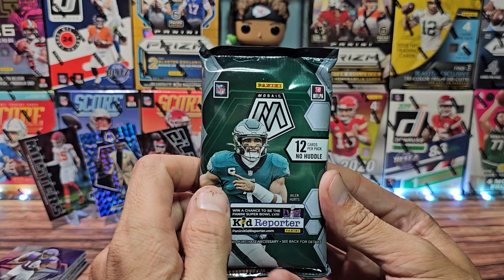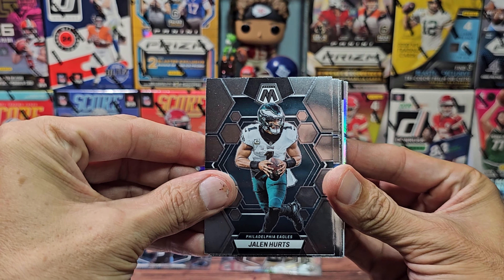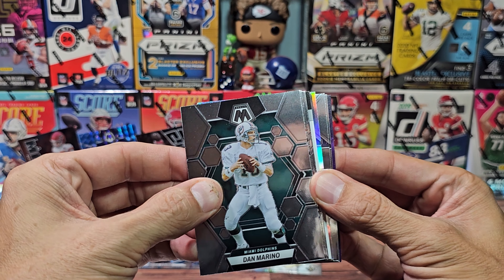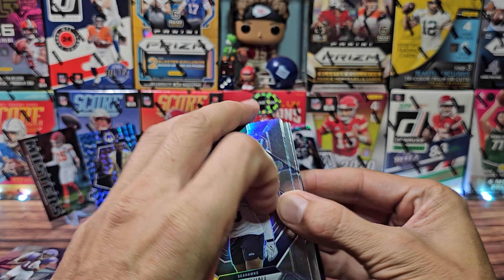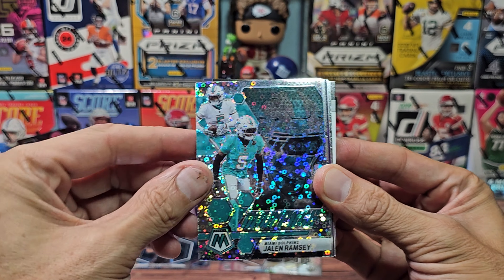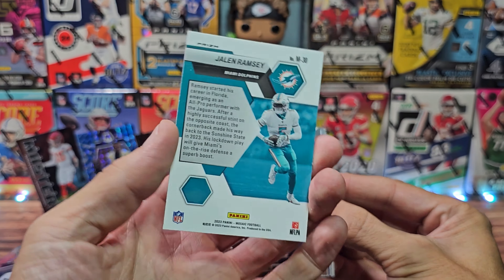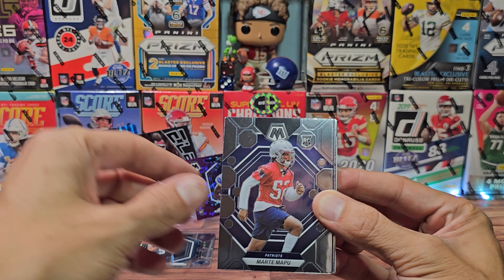Two more parallels, maybe a case hit, maybe an auto - come on, let's get a Mahomes or some kind of case hit. Jalen Hurts, Austin Ekeler - I think I see a silver - we might have a redemption guys, we might have actually hit! Let's put that in the back. A silver for Derek Hall the rookie, the disco is going to be Jalen Ramsey - that is a montage.